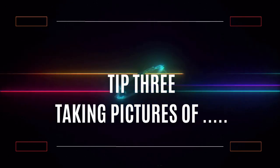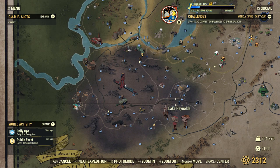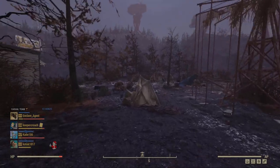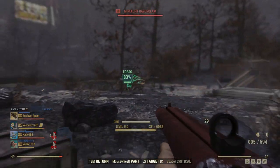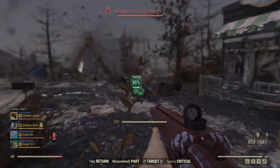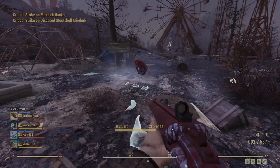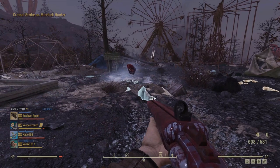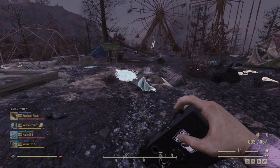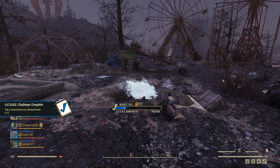Taking pictures of certain characters or enemies: I had to take a picture of a Mirelurk Hunter. Rather than standing around trying to take a picture of it running at you, I went over to Lake Reynolds and started clearing out the enemies — that's where one of the Mirelurk Hunters normally is. After clearing some Mirelurks, I was greeted by the Mirelurk Hunter. It can be difficult to photograph while it's still alive, so once you've killed it, get out the camera. You'll notice you can highlight it, and as long as the top right-hand corner says Mirelurk Hunter, voila — you can take pictures while it's dead.